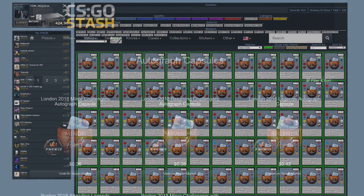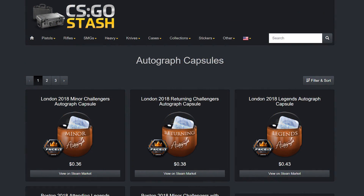What I did miss out on this major was the autograph capsules. I've written them off for the last two majors as terrible investments that were massively overbought, and both times I was proven wrong. I do have a theory about why — I'll outline it in some other video — but basically it looks like there's nice, quick money to be made from them. So for IEM Katowice, I'll definitely have to consider getting some, and I'll go into it in a bit more detail in another video when the time comes.